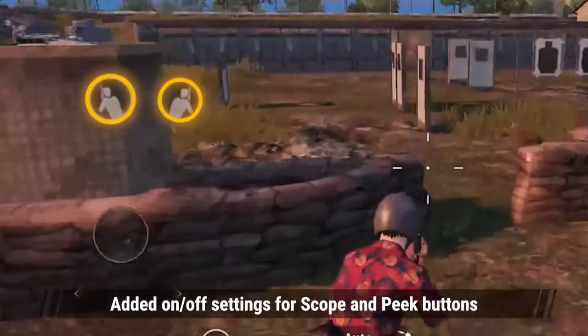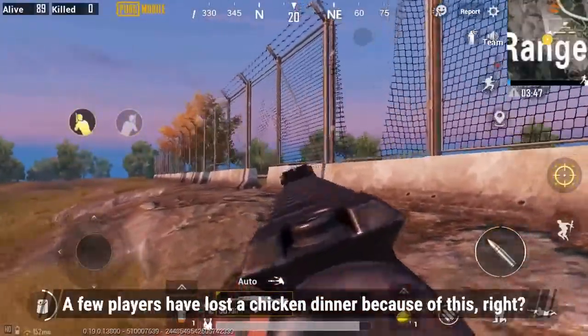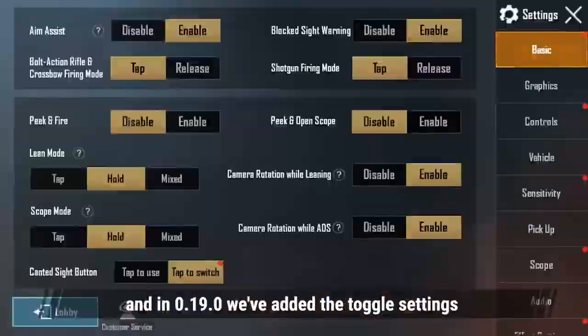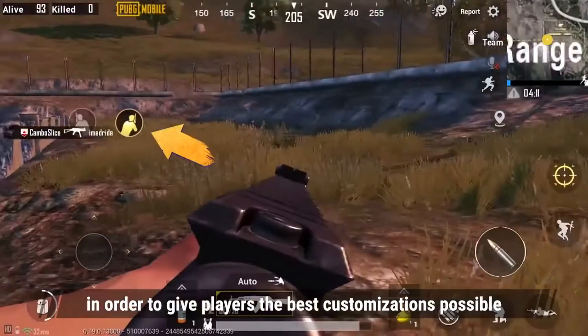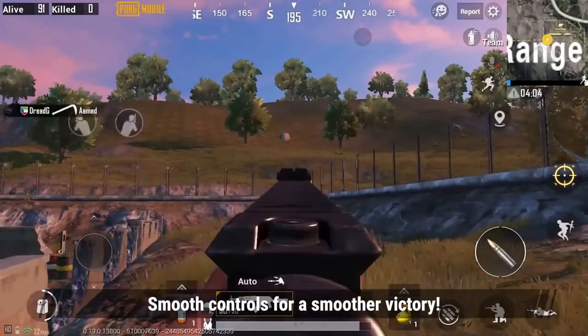1. Added on-off settings for scope and peek buttons. Using the lean function can be difficult to control — a few players have lost a chicken dinner because of this, right? We listened to your feedback, and in 0.19.0 we've added toggle settings for scope and peek buttons in order to give players the best customization possible. Smooth controls for a smoother victory.